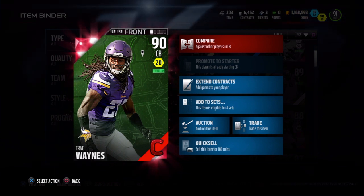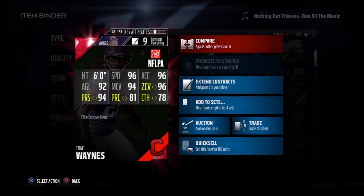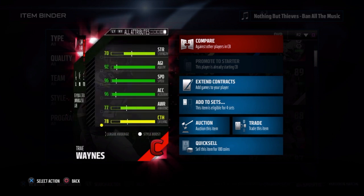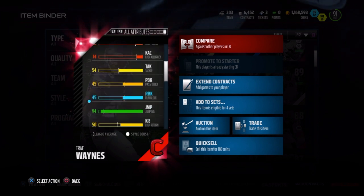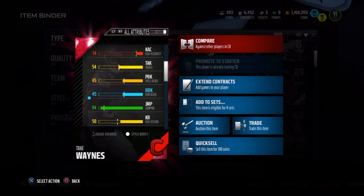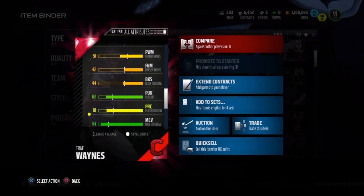Campus Hero is here with Trey Waynes — 90 overall, zone defense style, 6 foot tall, 96 speed, 90 acceleration, 96 zone, 78 catch, 81 play recognition, 94 man, 92 agility, and 94 press. He only has a 77 awareness, which is unfortunate, and only a 54 tackle, which you'll definitely see in the review. He also has a 79 spectacular catch.